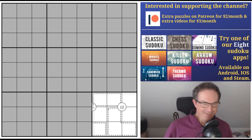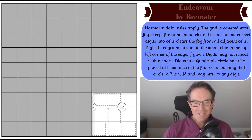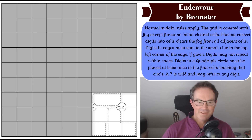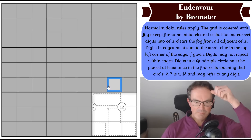Now we turn our attention to Endeavor and let's see what Bremster, the Doyen of the Sudoku community, has got in store for us. The way to play is to click the link under the video — that will take you to a page where you can play the puzzle on whichever device takes your fancy. But now I get to play — let's get cracking. We're going to start by noting some arithmetic.